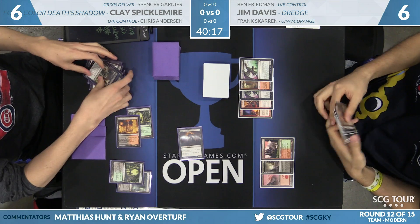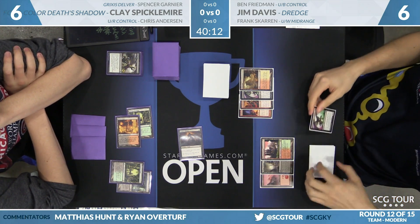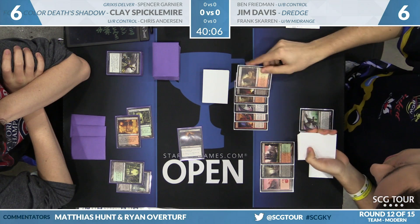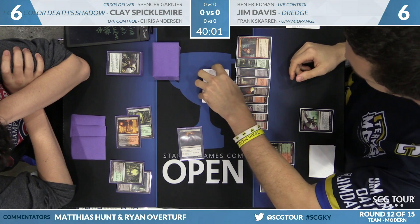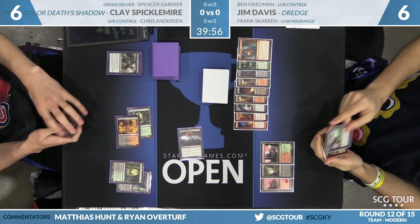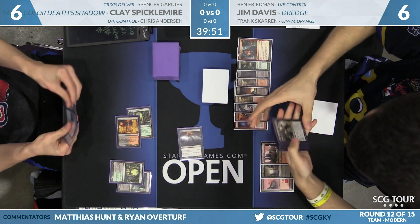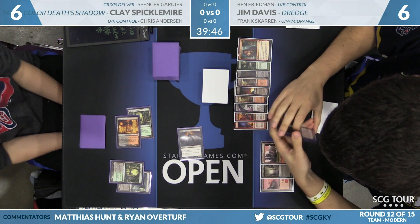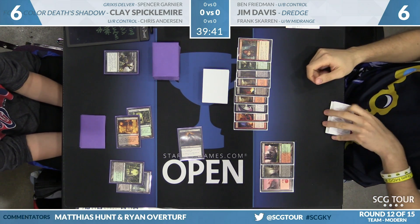Jim needs to get some Narcomoebas off a Dredge here. He's going to need a good Dredge — even a Conflagrate won't work because of that Stubborn Denial. Stinkweed Imp dredging five for Jim: Blood Crypt, Arid Mesa, Bloodstained Mire, Life from the Loam, Cathartic Reunion. The fourth Life from the Loam is not what Jim was looking for. He draws Stinkweed Imp. All of Jim's plays seem covered by the Stubborn Denial in Clay's hand, and the Imp is covered by Abrupt Decay. He may not have a way out.